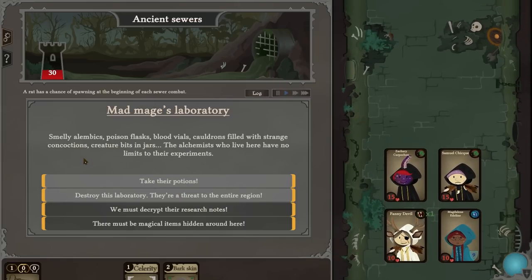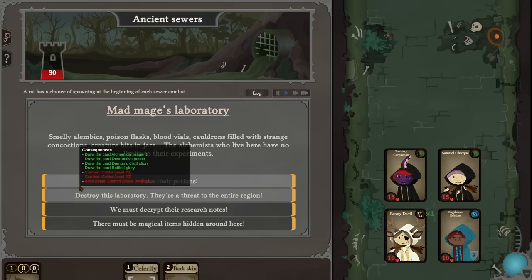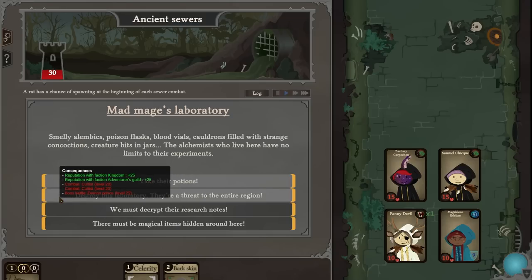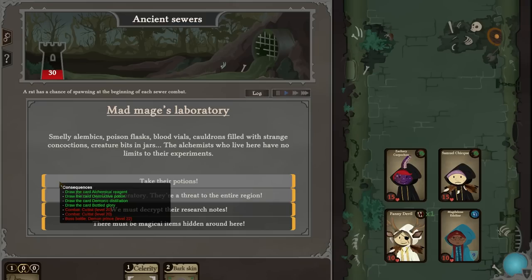Mad Major's Laboratory — smelly alembics, poison flasks, blood vials, cauldrons filled with strange concoctions, creature bits in a jar. The alchemists who live here have no limits to their experiments. Cultist level 20, cultist level 20 — boss battle, demon prince! I don't need that — I would kind of prefer the potions frankly.